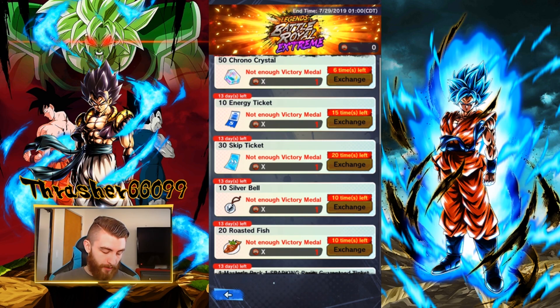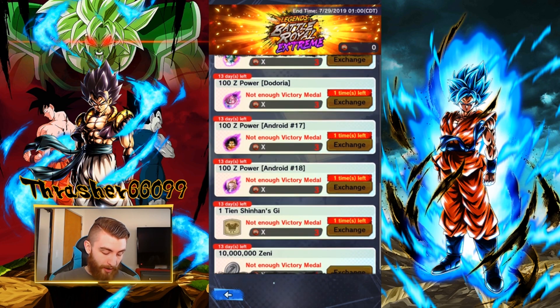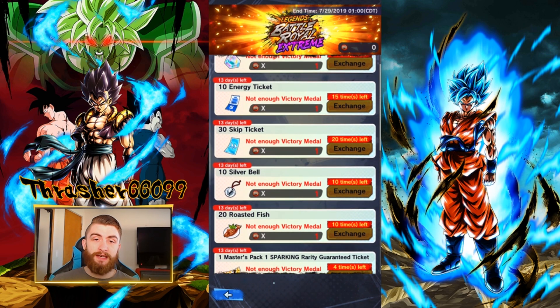Outside of that, there's nothing else you really want to grab. The Roasted Fish are absolutely not worth it, and these Z-Powers down here are definitely not worth it. The Zenni is not worth it — it's very easy to farm. If you actually care about Zenni, what I would do is grab the Energy Tickets and use them to run the Cybermen Zenni event. It's still going to get you more Zenni than if you spent the medals on the Zenni itself.